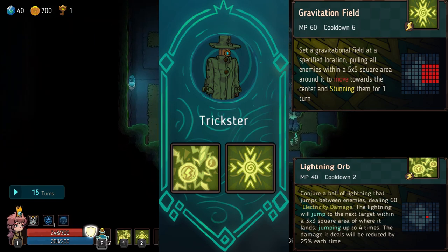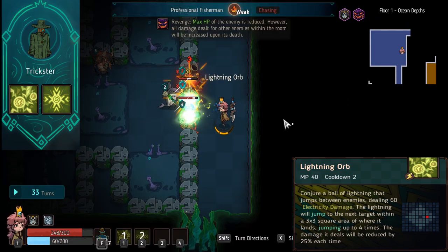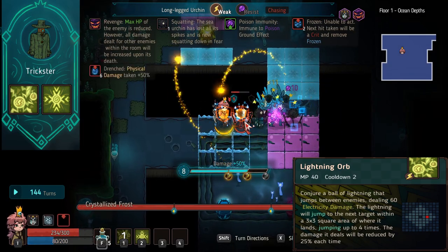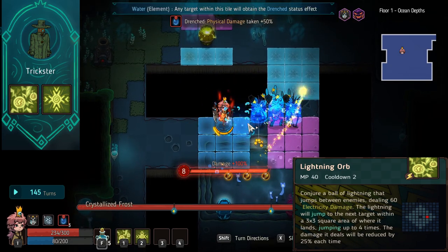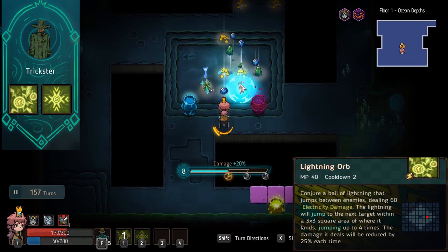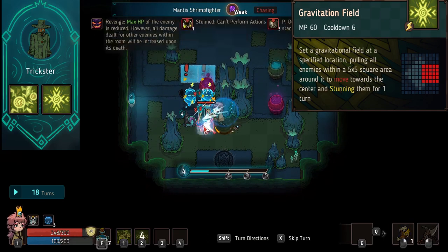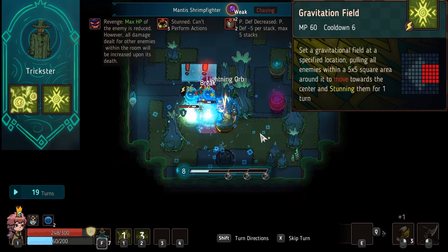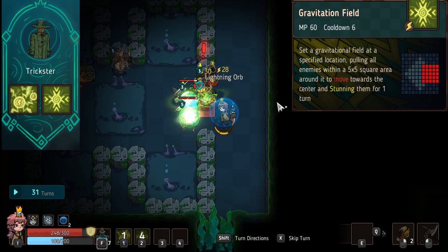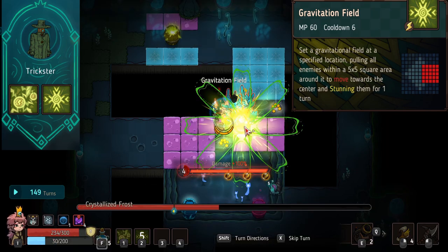Trickster — if Zeus had a body double, this would be the one. He is a thunder god in his own right. First ability, Lightning Orb, is an absolute beast: it wears down everyone's shields, breaks everything, gives you massive damage through combo factor, and destroys shields throughout the short, mid, and most of the late game. Second ability, Gravitation Field, is quite stunning — literally. You do a massive AOE, pull everyone in, then lightning orb them down to break them even quicker. It also interrupts all abilities, so you can use it on bosses as well. Really good utility. Trickster is a shockingly good familiar, and that's why he's secured his spot in A tier.